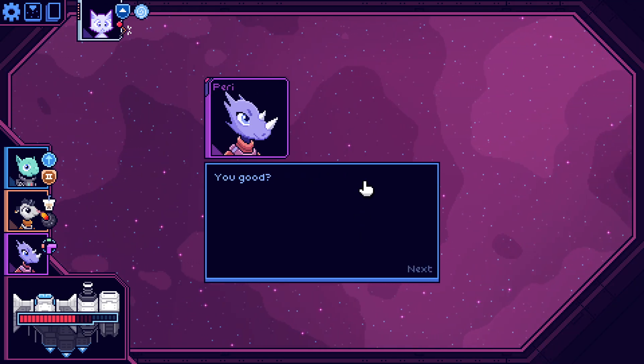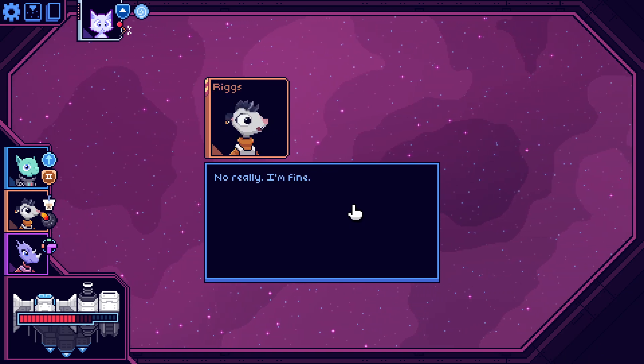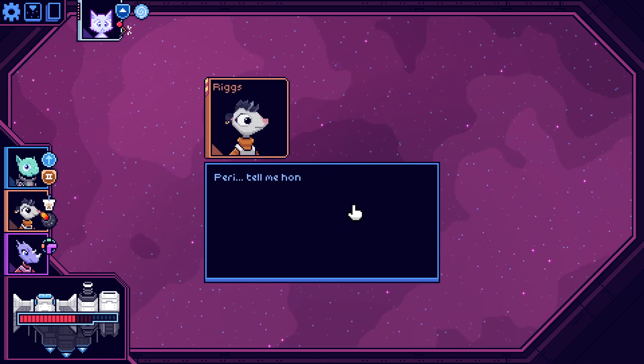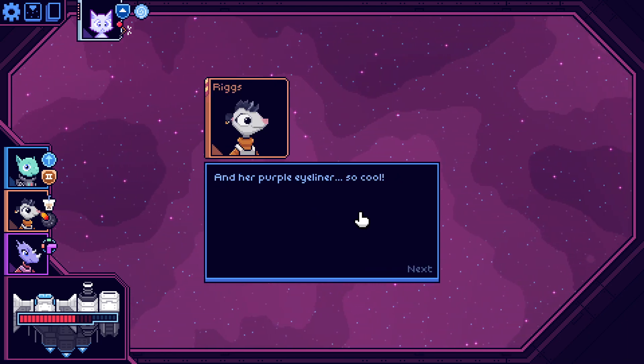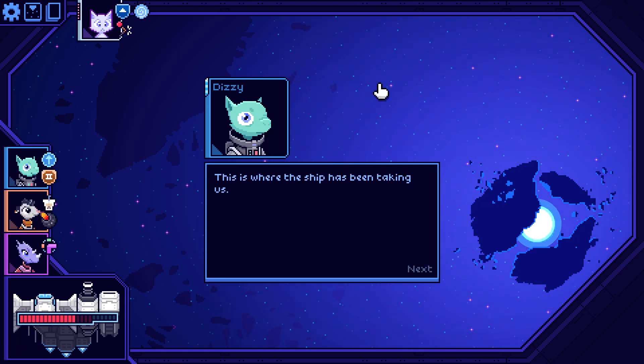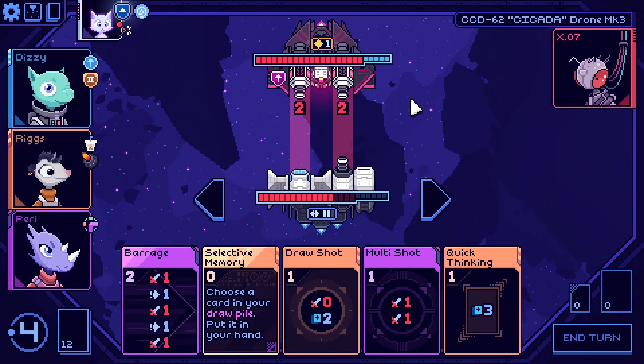Story cutscene after the boss: crew member says she's fine but the enemy really was a version of herself. 'Perry, tell me honestly — do you think I'd look cool in a black jacket and purple eyeliner?' Story progresses: they arrive at the final destination. What is that? It's the same energy signature as the Cobalt's warp drive but without containment shielding, at energy levels that shouldn't be possible. 'Let's go kill it.' Final boss incoming.